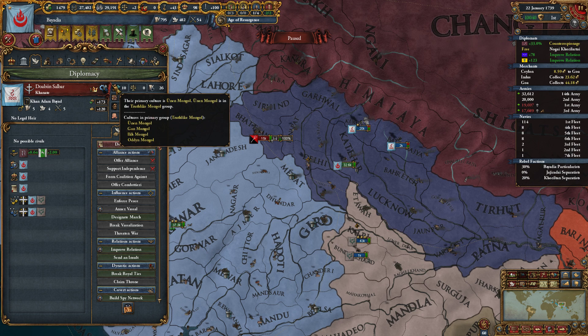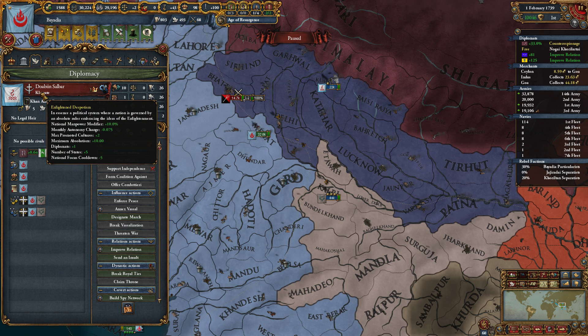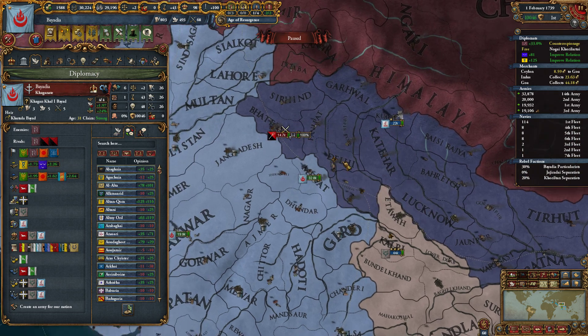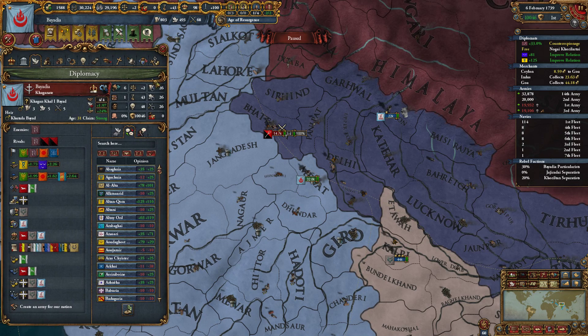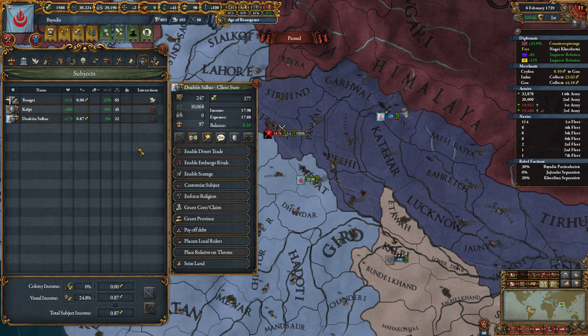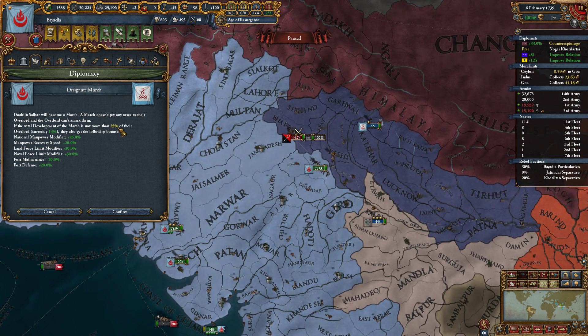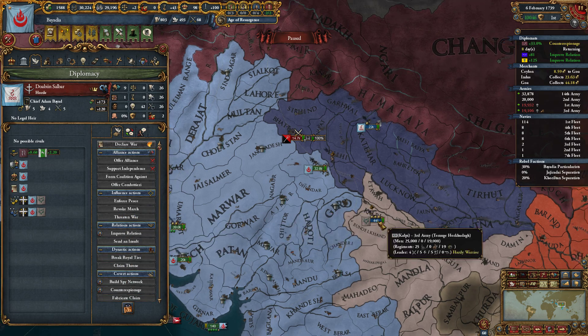They are Unen Mongol and they have an enlightened despotism - interesting. Autonomy change, promoted cultures, number of states, cooldown - stuff like that. Can I make them a march? Designate march - a march doesn't pay any taxes to their overlord and the overlord can't annex them. Let's do that.